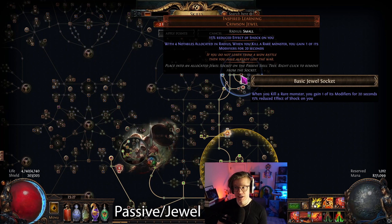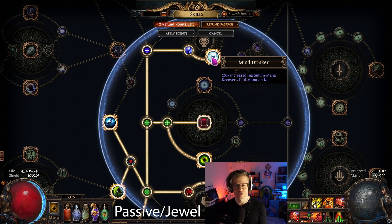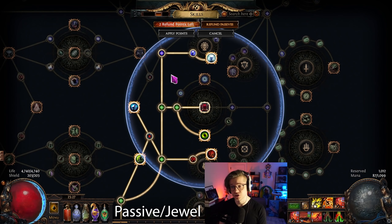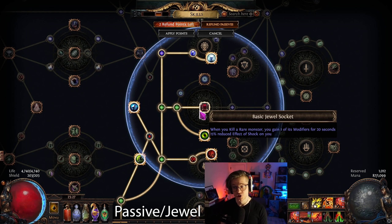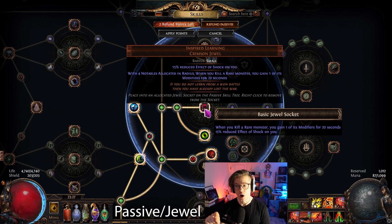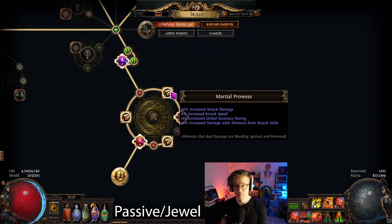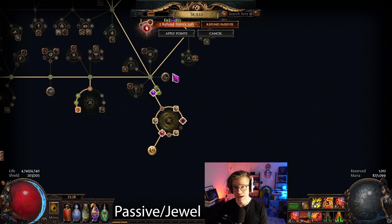Since the last video, I got the right colors on my body armor, added trinity support, and snuck in fortify — better gems are where most of my investment has come from. I also added Inspired Learning, though I had to take Mind Drinker for mana, which isn't ideal. Inspired Learning requires four big allocated notables in its radius to activate — always mouse over it to confirm the tooltip is showing, which only appears when active. For the large cluster jewel, I highly recommend Feed the Fury (life leech), Fuel the Fight (mana leech), and Martial Prowess (accuracy, attack damage, attack speed) as the three notables.